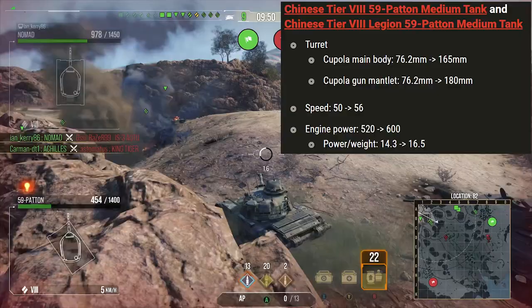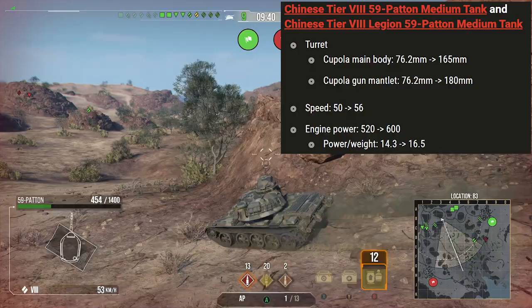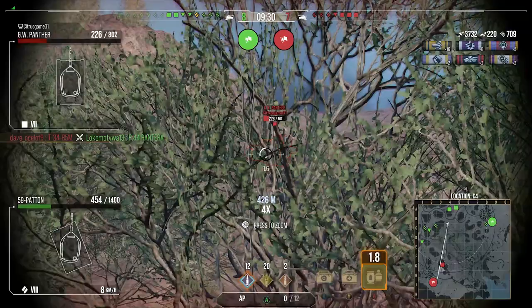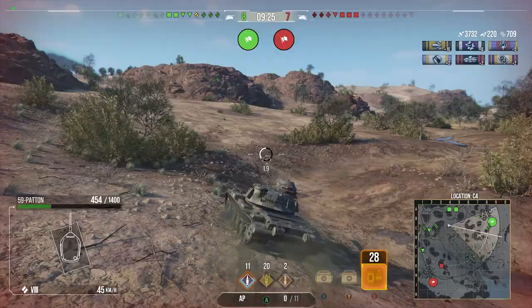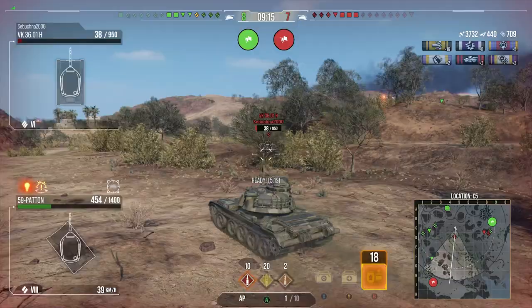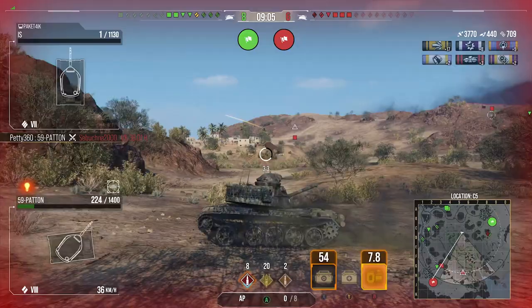The big change for the 59 Pattern was the top speed and engine power buff. It went from 50 km/h to 56 km/h — that extra six is a massive difference. The power-to-weight ratio went from 14.3 to 16.5, which helps it hit that top speed easily. It was fairly sluggish before; now it's not. Before the buffs I'd have said you definitely needed a traction system for extra top speed, but now the mobility is not too bad.